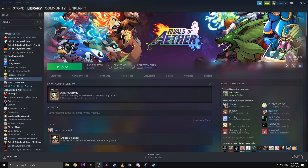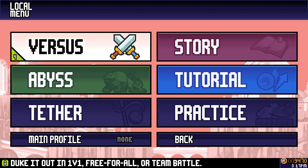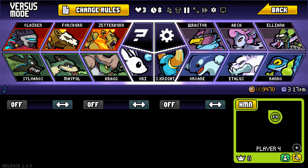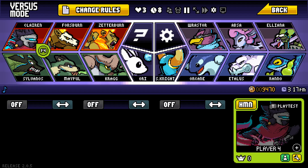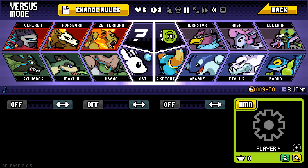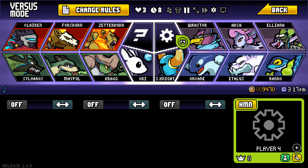Once you have all the characters you like installed, go ahead and click the play button. Once you are in game, go ahead and press start, navigate to local, then versus. From here, you'll notice that you can pick any of the actual vanilla characters of the game, but to select a Workshop character, you simply click on the cogwheel, and from there you'll be able to select any character that you installed via the Workshop.